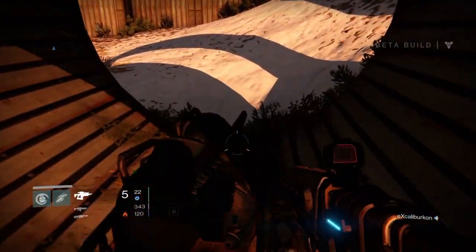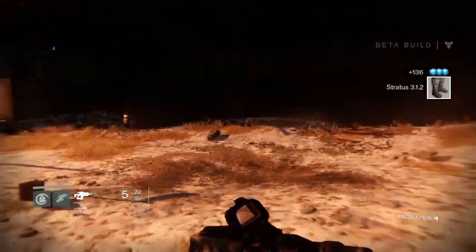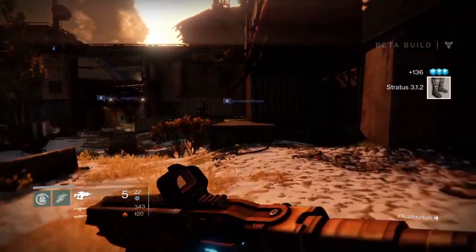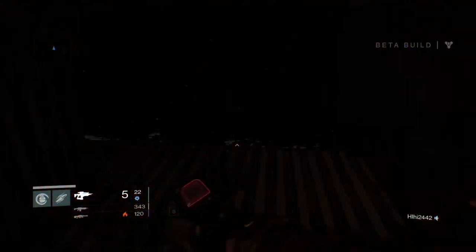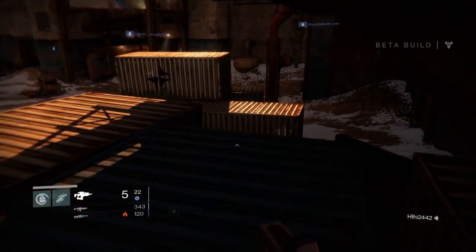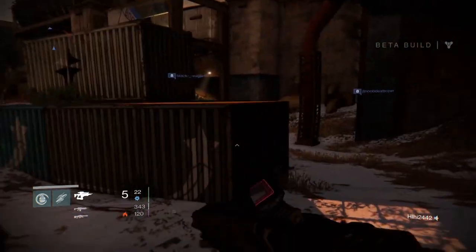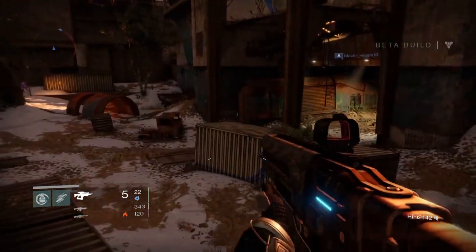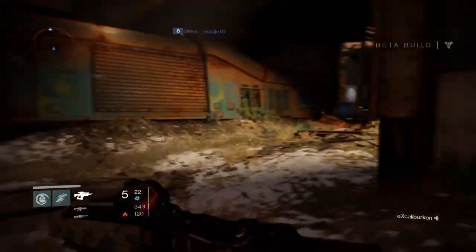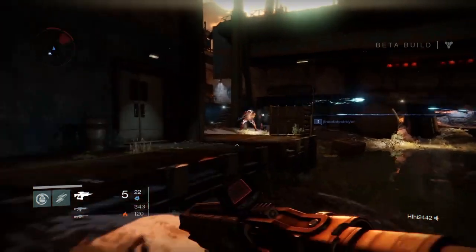We're going to go in a loop — basically a huge oval through this whole area — and I'm going to show you all the spots where these loot chests can spawn. The way it works is that for any given area there's going to be a handful of chests at all times, so every time you pick one up it's going to spawn immediately somewhere else at one of these other spots.